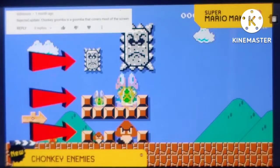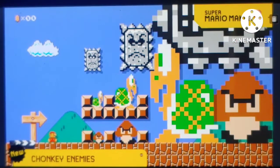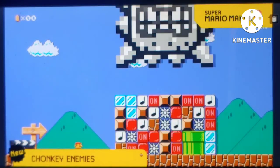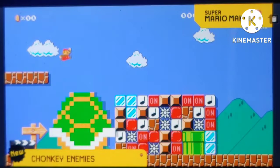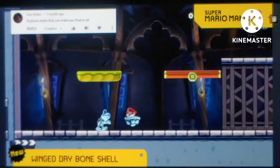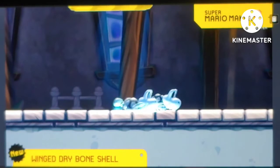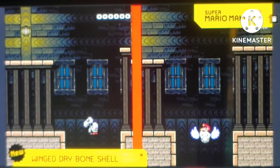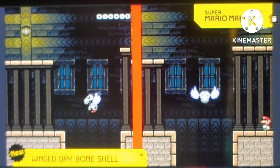Since we have the regular and big sized enemies, we're now unveiling Chonky sized enemies! Chonky Goomba explodes into 16 regular Goombas! Chonky Thwomp can break through everything including ground! And Chonky Koopa can also break through anything! The Dry Bone Shell is so fun because it lets you pretend you're a Dry Bone, so now we're adding the Winged Dry Bone Shell, which lets you pretend you're a Winged Dry Bone that floats up and down! Doesn't this look amazing?